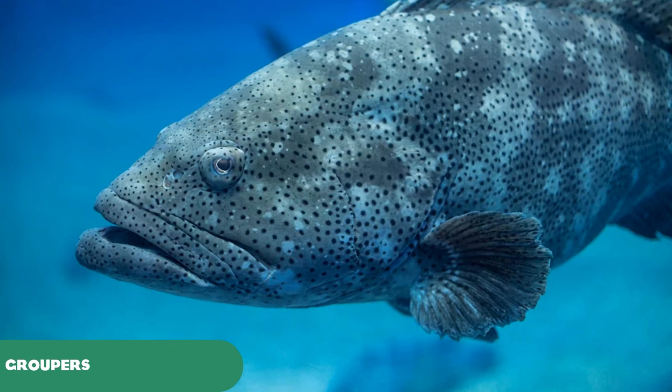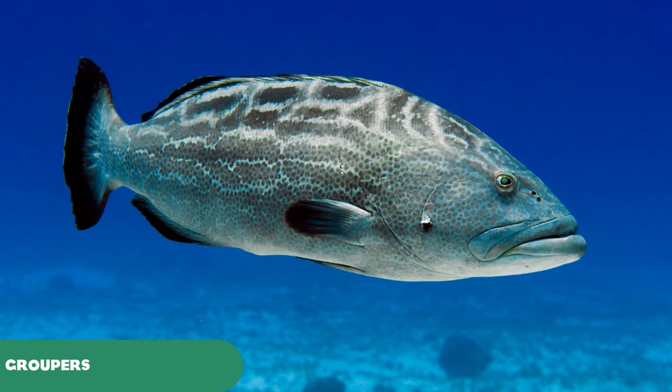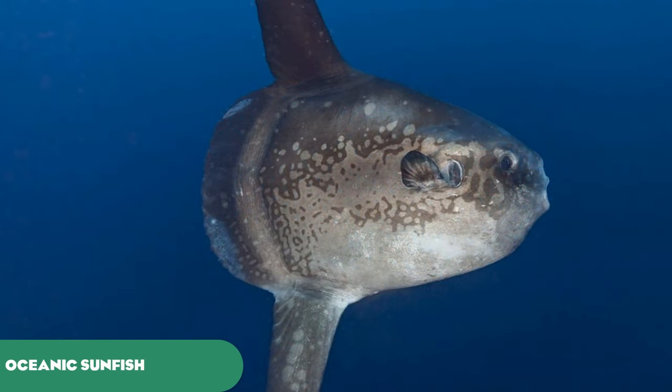Moving on to some groupers — one of the largest kinds of fish in the sea — we have the Atlantic Goliath Grouper, one of the largest of their kind, the Queensland or Giant Grouper, the Black Grouper, and the colourful Coral Grouper. We also have the Oceanic Sunfish, one of the largest bony fish in the world and a peculiar one at that, looking like it's been run over by a dump truck — though despite its pancake-like appearance, it is actually one of the fastest fish in the open ocean.